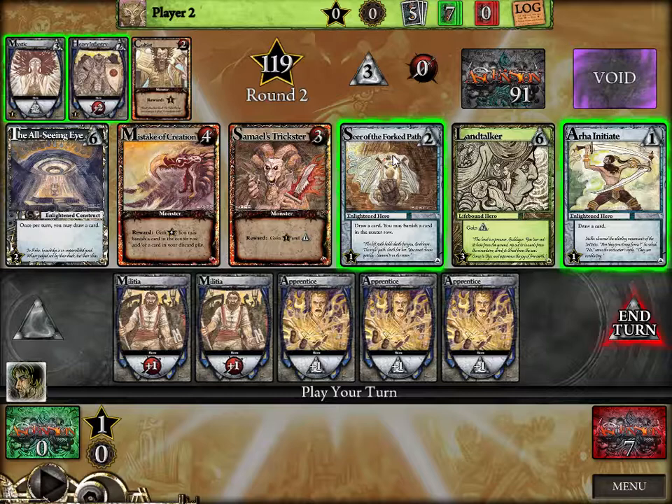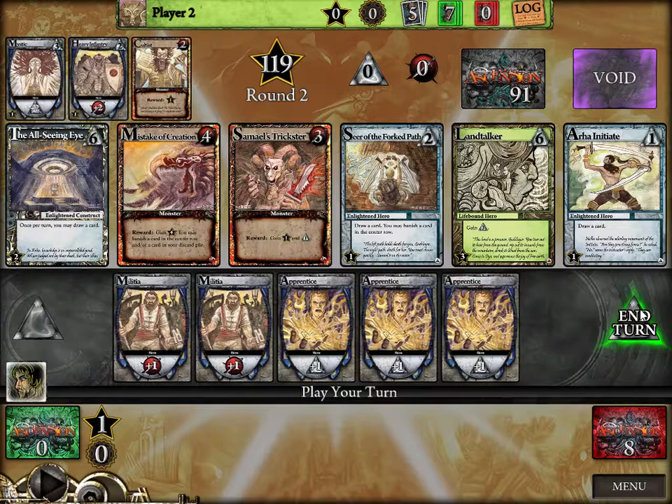The Seer of the Fork Path says 'draw a card, you may banish a card in the center row.' When you banish a card, it goes into the void, and sometimes you'll have cards that let you impact the void — the starter deck doesn't do that as much. This also lets you get a card out of the way if you don't want your opponent to get it. This other one just lets me draw an extra card. At this point with three buying power, I'm definitely going to buy a Mystic to get myself more buying power in the future.